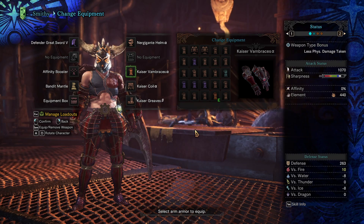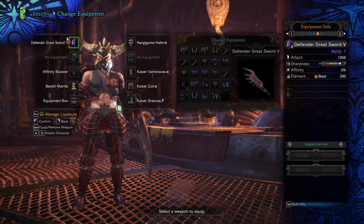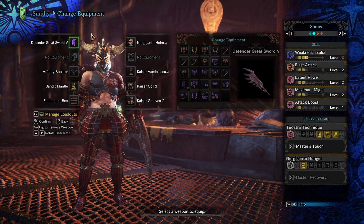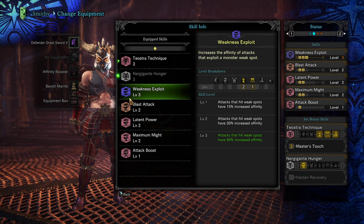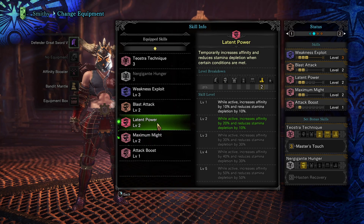Looking at the stats now: the reason why you're using this set is because every time you land a critical hit, it prevents your weapon from losing sharpness. Weakness Exploit gives you 50% critical chance if you hit a weak spot. Maximum Might gives you 20%, so you're at 70%. And then 20 more percent if Latent Power activates, so you're at 90% critical — 90 out of 100, I'll take that any day.